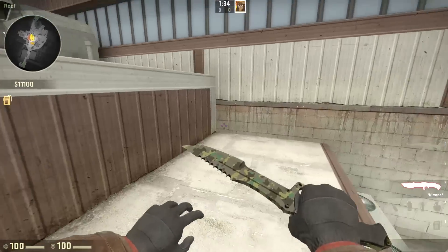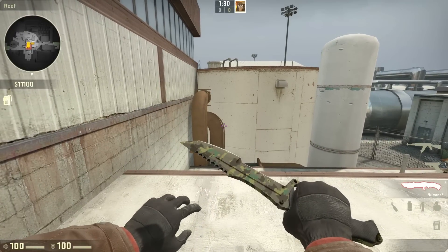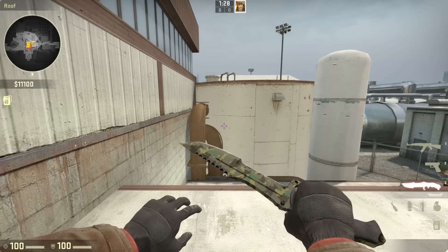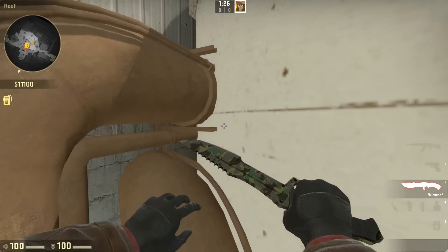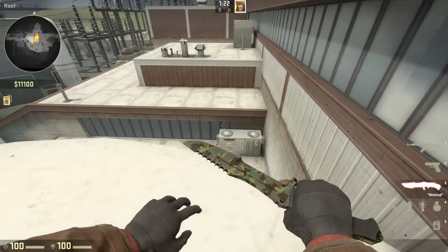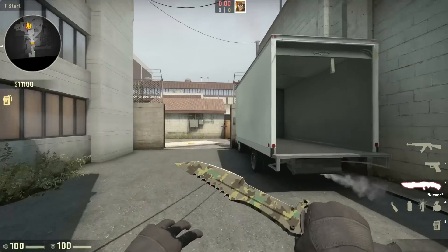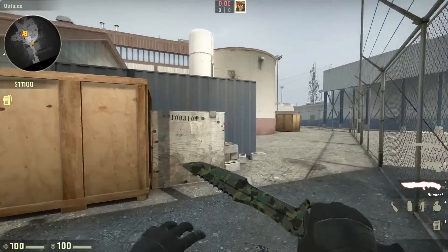Stand as far back as possible from this ledge, and line up to jump on the invisible hitbox of the pipe. To do this, strafe back and forth until the smaller pipe lines up with the bigger pipe in your vision. It doesn't matter where you aim vertically, but it helps to be able to see both how far you've run and how far it is until the pipe. Then just press and hold W to run forward and press spacebar to jump when you reach the edge of the ledge.